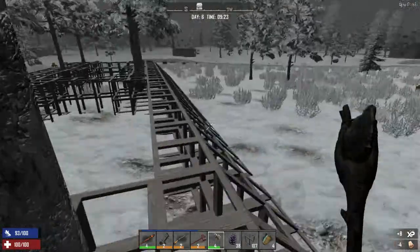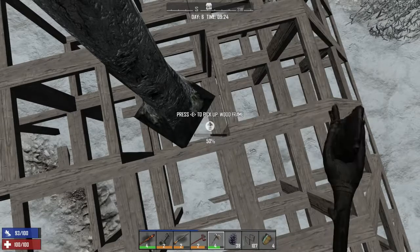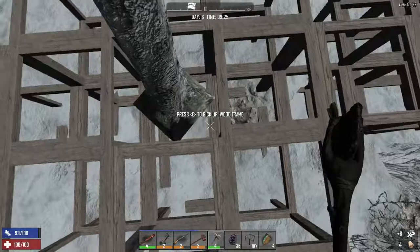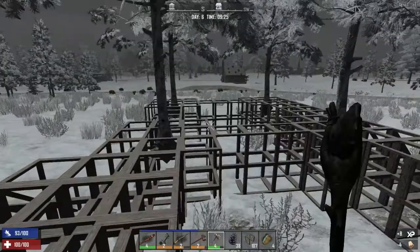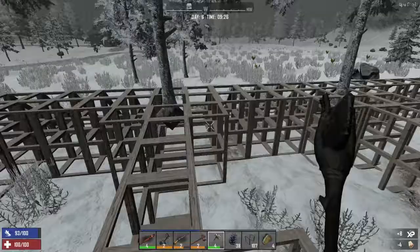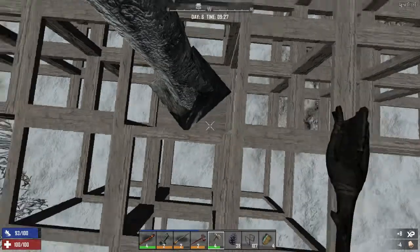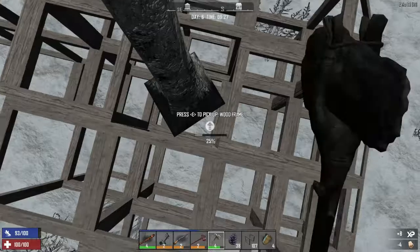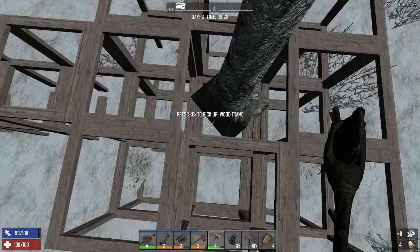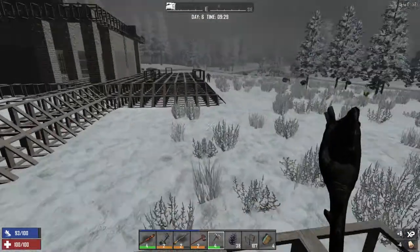I would really really love to just go out and loot and loot some more, but it's day six and I don't have near as much on the base done as I would like. So I think maybe we'll have some light looting and then come back and chop down more trees, because with all of this terrain being uneven it's throwing me out of whack.